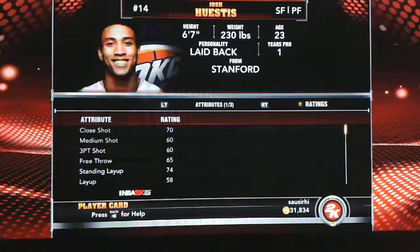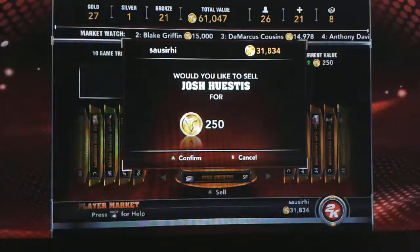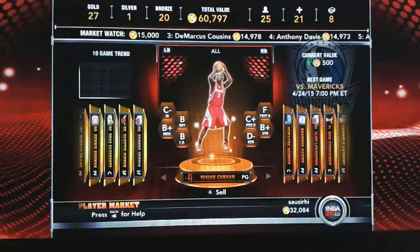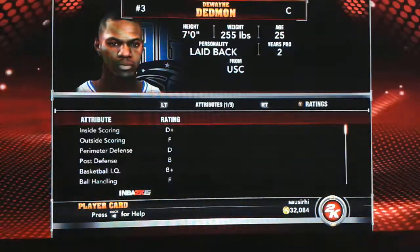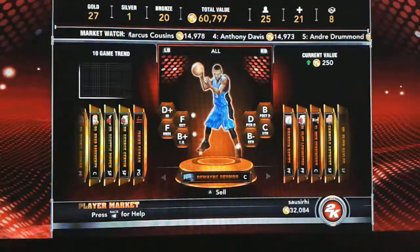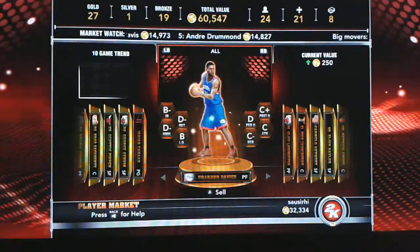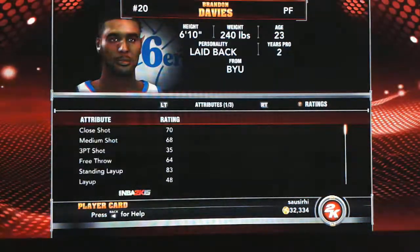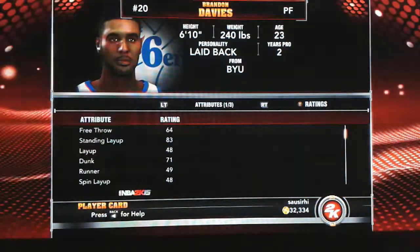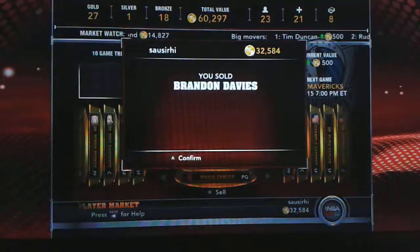Josh Hustus — I didn't get a chance to try him out, I guess he's okay, I'm gonna sell him. Dwayne Dedmon came off the bench for me as a center. I was switching him with Zaza Pachulia and he was alright — I kind of liked him better than Zaza though. Brandon Davies — I rarely played with this guy, maybe I didn't give him a chance, but he didn't work out for me.